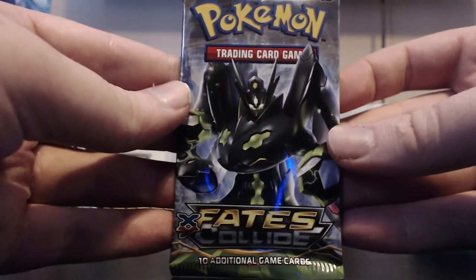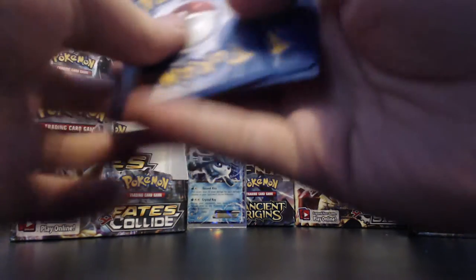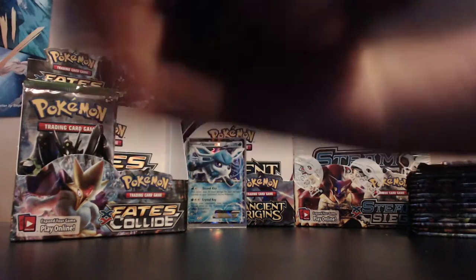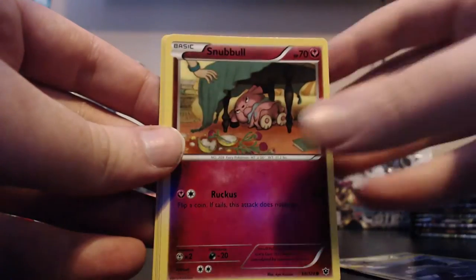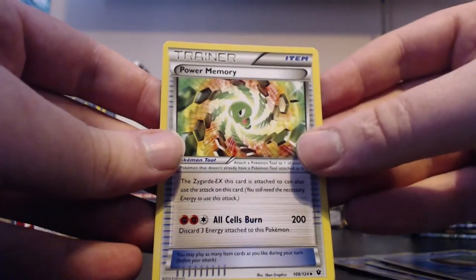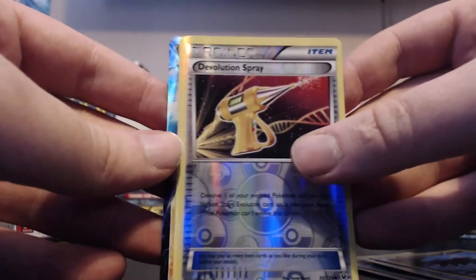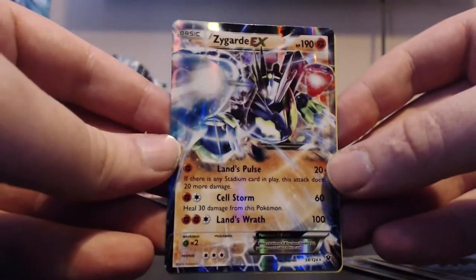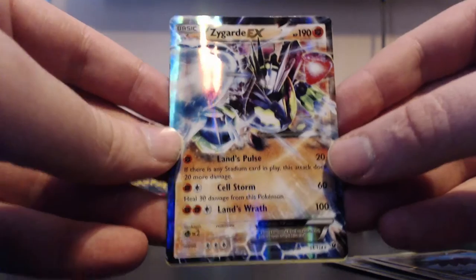This pack has Zygarde on it in its 100% form which looks sick - I really want one of those. Pack three: Bronzor, Seel, Snubbull, Fennekin, Jigglypuff, Old Amber Aerodactyl, Power Memory, Hawlucha. Our reverse is a Devolution Spray. And our rare - oh baby! We got it! We got ourselves a Zygarde EX! Oh my god, three packs and two ultra rares!